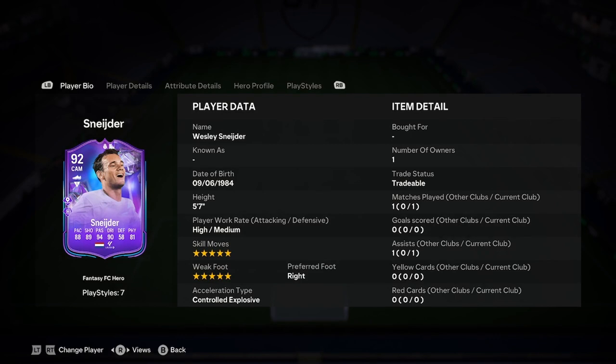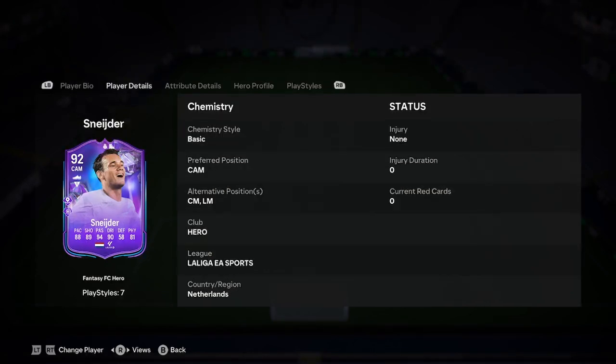He is 5'7", high/medium work rates, 5-star skills, 5-star weak foot, right foot, controlled/explosive. Perfect start — if I could write down what I wanted for a CAM, that's a perfect scenario for me.